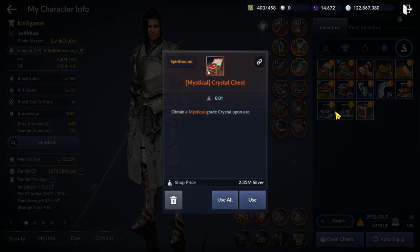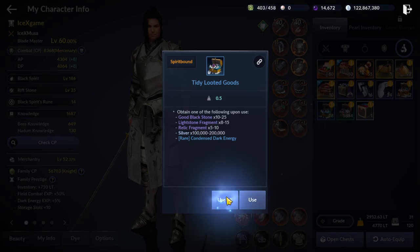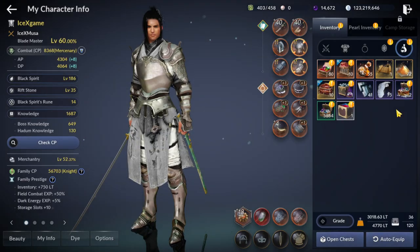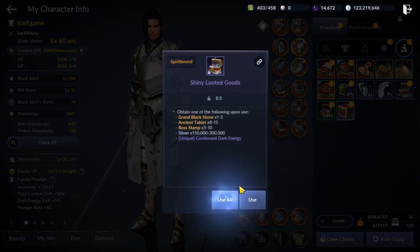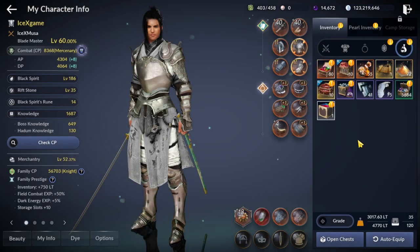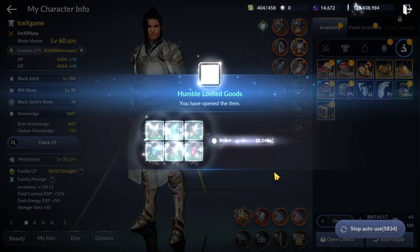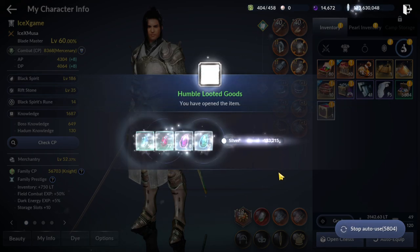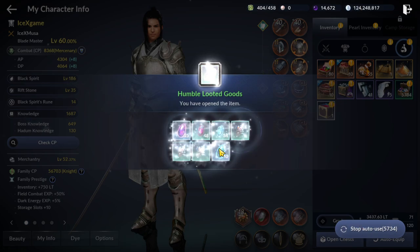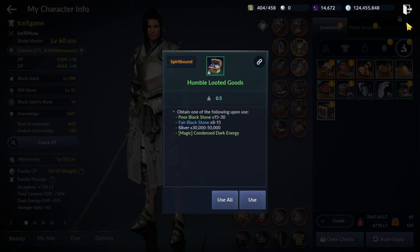First one, we will farm from Machinery. From Machinery we can gain a lot of silver and a lot of useful material like black stone, ancient rune, and tablet. You can also gain silver from Boss Drops and ancient rune. Now it's very hard to sell black stone.